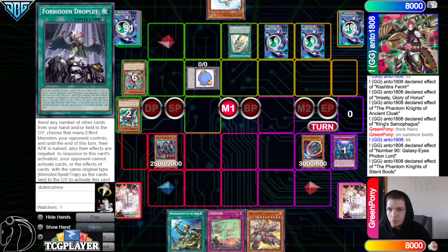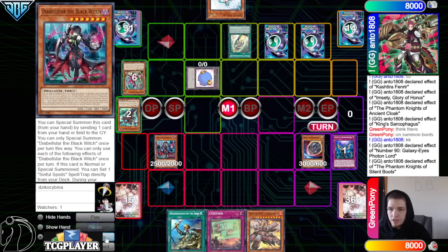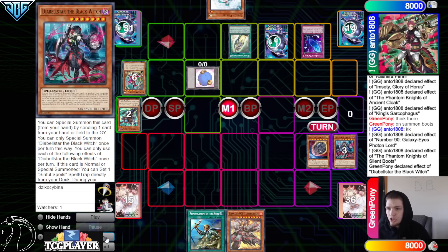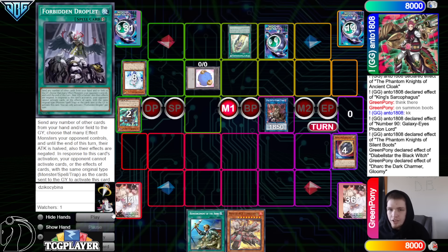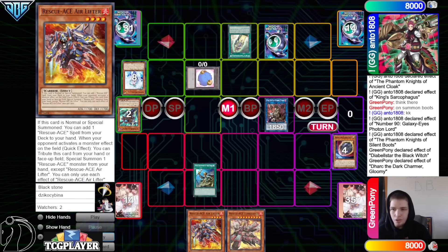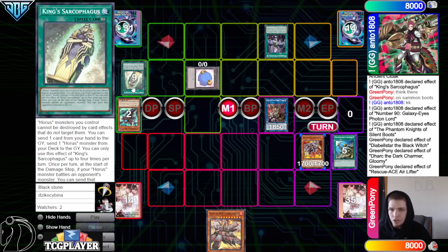They draw Turbulence, so they have Droplet, Fogblade, Veiler — three interruptions. Special out Black Witch by stunning Contain, Black Witch effect, chain Fogblade, and then Link Off and the Dark Charmer. Dark Charmer effect, take Glory, chain Veiler onto that, and then activate Rota, go search Air Lifter. Normal Air Lifter effect, chaining Droplets, send the King's Sarcophagus to shut that down.